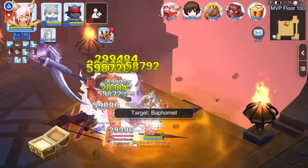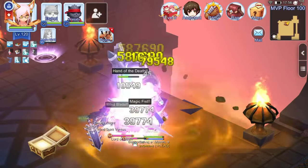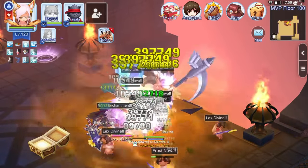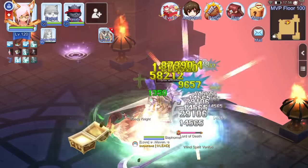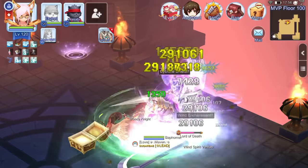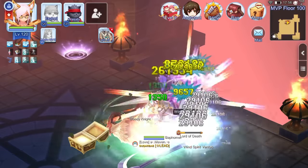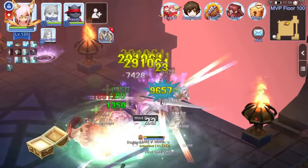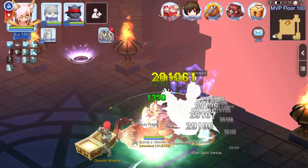Not only do they dish out continuous magic damage with their auto attacks, but they can also be left unharmed by boss monsters with their crowd control skills and hide flea. Similar to our Professor Sorcerer farming video, this build will primarily use auto attacks. If you haven't watched that yet, I'll have the video linked down below. However, this time we'll introduce new skills, runes, and item combos which are more catered against minis and MVPs.